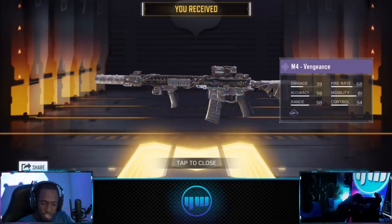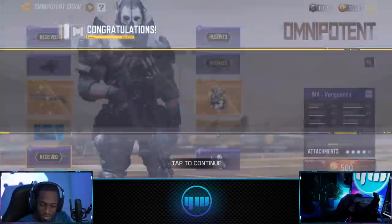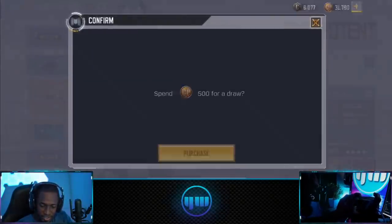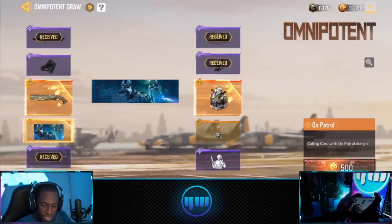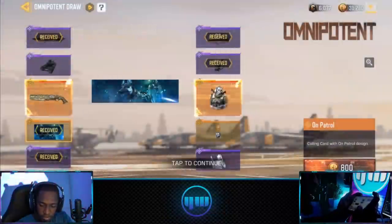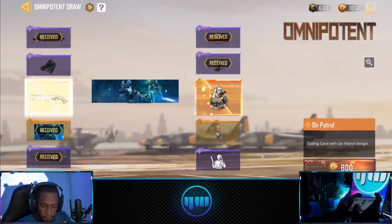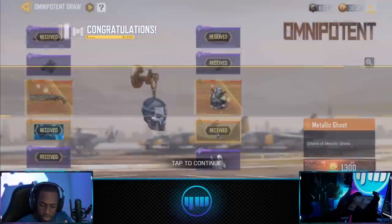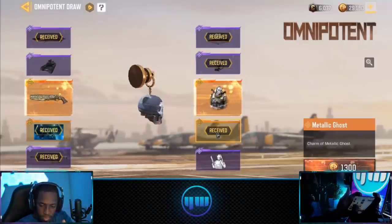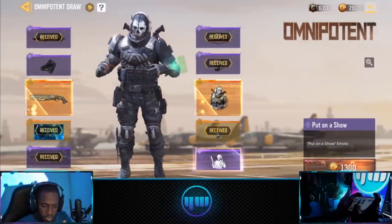Guys, what do you think of this M4? I love all the items in this lucky draw right here, but I can't wait to get my Shorty and my Ghost. Oh, I thought that was a Ghost a while ago — got a calling card. Okay, we got the charm. 1300 CP — come on! And we got the emote.